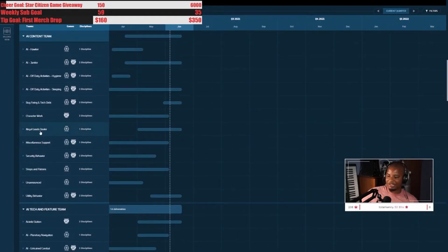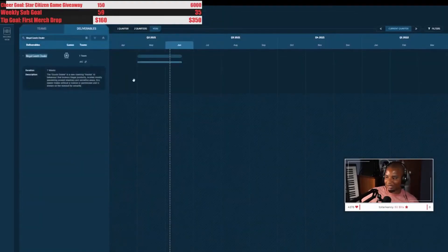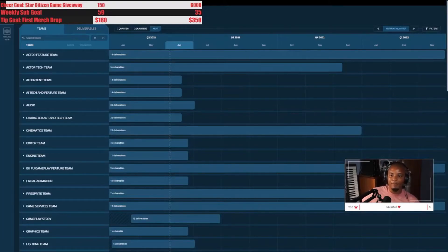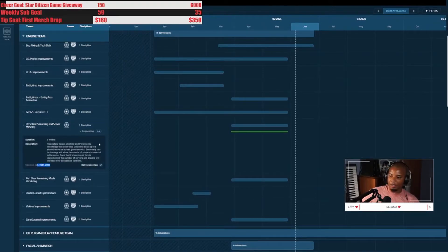The illegal goods dealer is a roaming vendor located mostly wandering around shadowy and secretive areas. I wonder if this guy just pops up in different locations — that would be so cool. It's supposed to be done on the design side in June, but design is usually done before art, so I'm guessing it's still a ways away. Also worth noting the server meshing data was last updated January of this year, so it could be out of date.